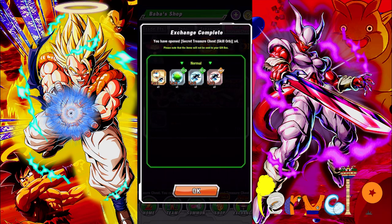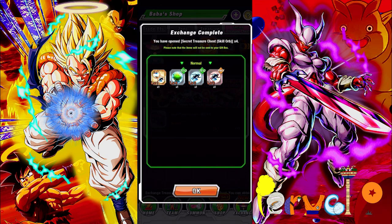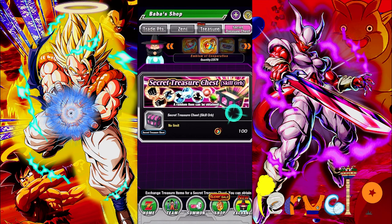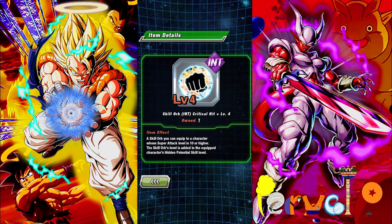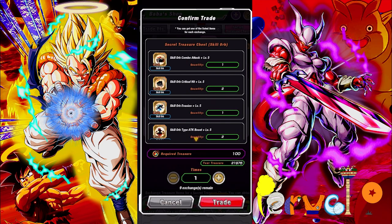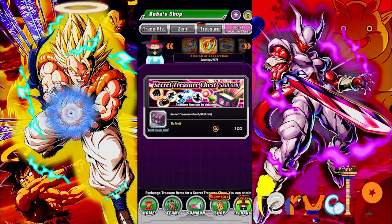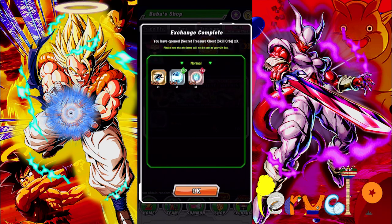If you guys are doing the treasure chest, hopefully you guys pull what you want. Level two evasion's pretty good - that's the highest you could get. But I don't know who to use at all. Level three evasion, and then a level one super attack, level one evasion - it's still a level one super attack. Nothing too crazy that we're pulling out of here. I have a bunch of this currency. Level four crit - that's pretty good. I might use that on the Goku and Piccolo that I pulled like a month ago. Defense level five - that thing can be kind of useful for some units that are juggernauts and can get more defensive boost.